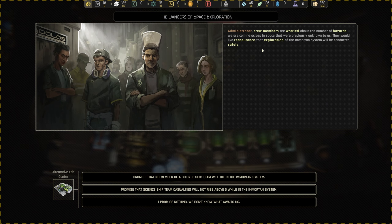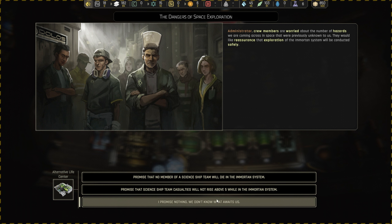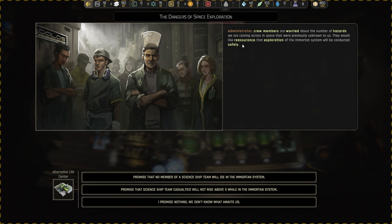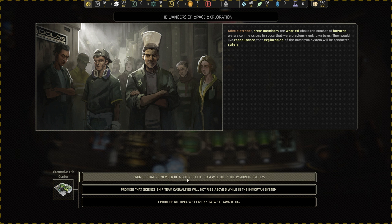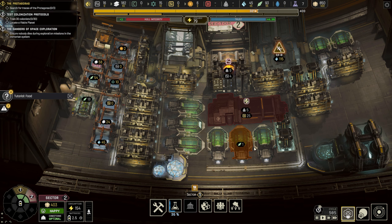An accident has occurred in the Tycoon. Administrator — crew members are worried about the number of hazards we're coming across in space that were previously unknown. They want reassurance that exploration of the system will be conducted safely. We can promise no members of a science ship team will die, or promise casualties won't rise above five. I'd love to promise that, but I have no idea — let's promise we'll conduct it safely. New objective: the danger of space exploration — ensure nobody dies. Maybe that was a stupid thing. We'll see.